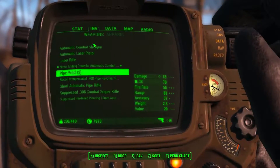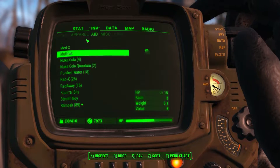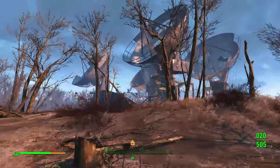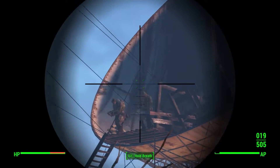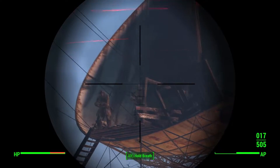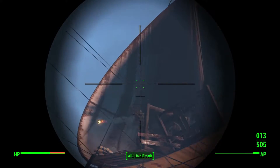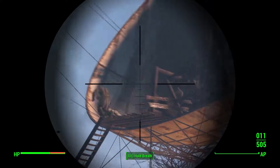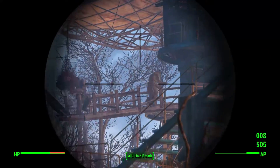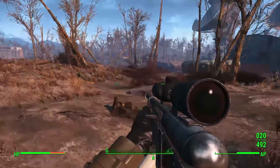The missile launcher guy is actually inside the dish. I'll use a couple of stealth boys — I've actually never used a stealth boy in this Fallout, I've just never got around to it. If I kill this guy, the one next to him will most likely just pick it up. They've done that for the past few Fallout games — if you're up against enemies and one goes down, nearby enemies will go and pick up that weapon.